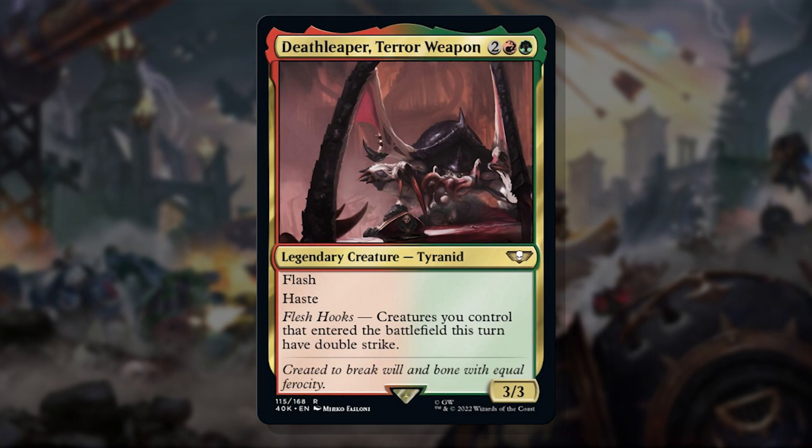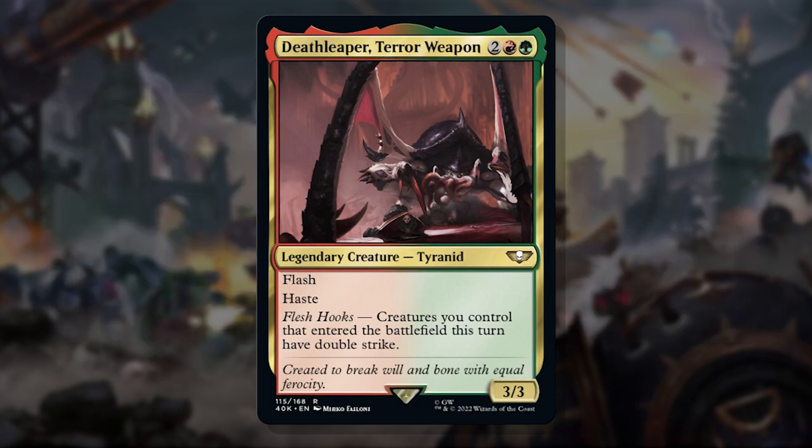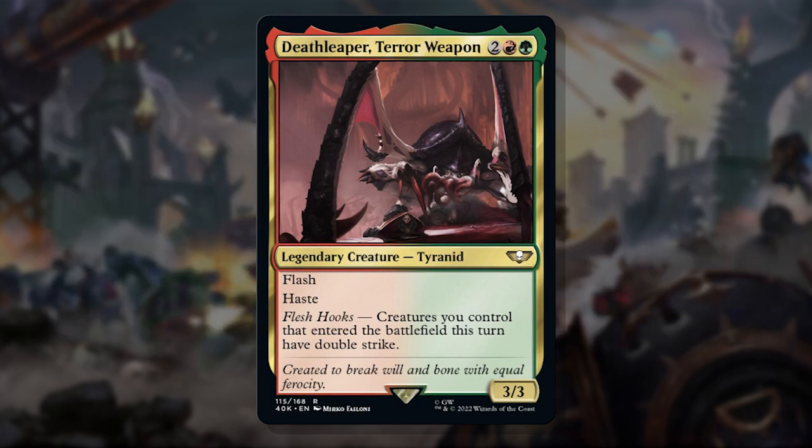That to me immediately reads as puzzles to solve. How do you build your deck around Flash creatures or Haste creatures that can enter the battlefield and immediately attack? My mind went right to Dash creatures like Raghavan or Lightning Berserker — creatures you can reuse over and over again, giving them Double Strike each time they attack. Or even better, effects that make hasty tokens like Rite of the Raging Storm: a 5/3 Double Strike Haste on each of your turns is pretty good. With this color combination's ability to give keywords like Haste and Trample, Death Leaper decks can be pretty deadly.